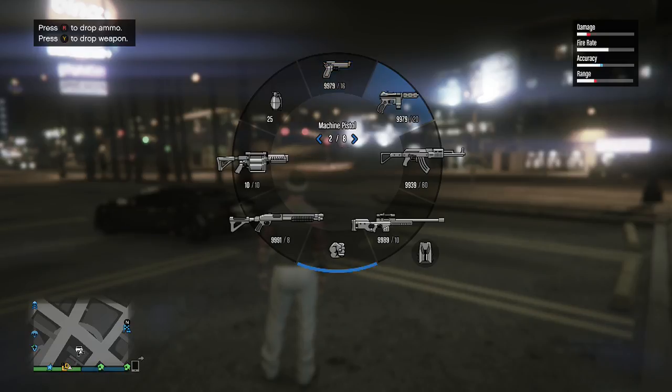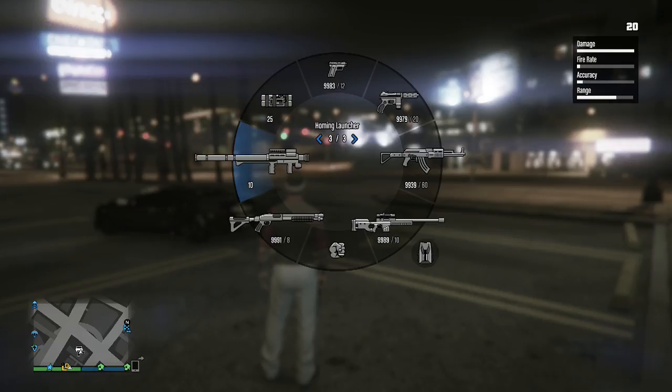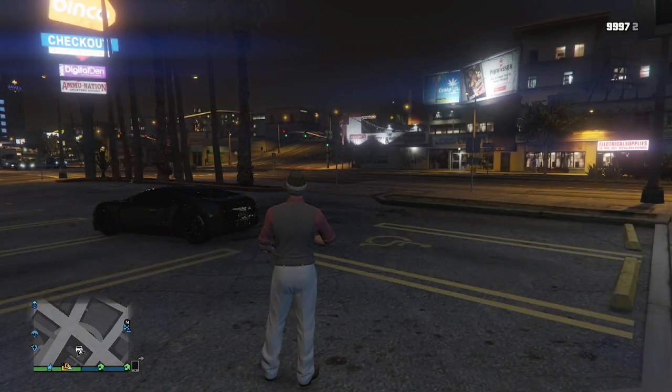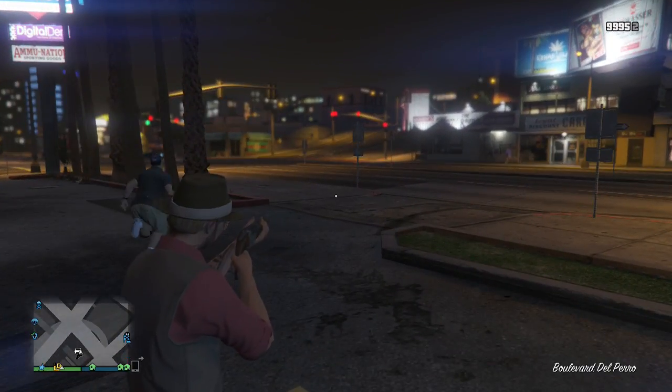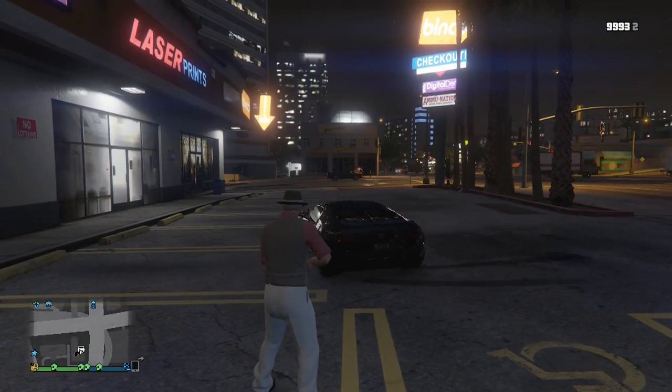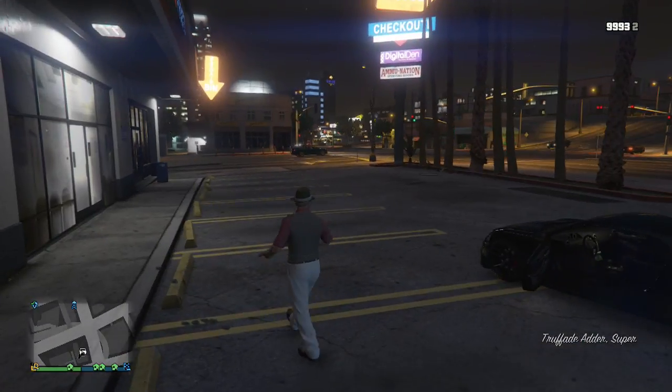I haven't played this game in so long I kind of forget a lot about it. I'm assuming the AK pistol would be in the assault rifle class but I'm trying to find the other one. Is that it — the double barrel shotgun? I think this was it. Oh, does it shoot both barrels at once? Yeah, two shots at once, that's pretty cool. I haven't played this in a while.